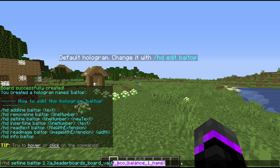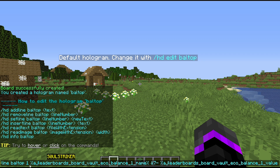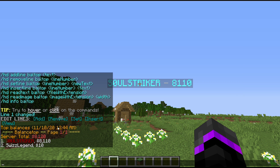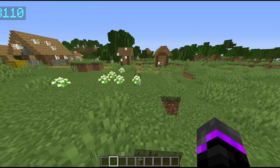I'll copy that line again for the value display, add a dash with color codes, and change 'name' to 'value' — this gives the actual balance value for the number one spot. I'll set the color to aqua, and there we go. As you can see, it's showing the baltop hologram with player name and their balance value, which is pretty cool.